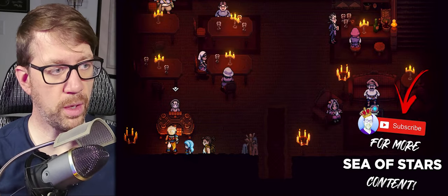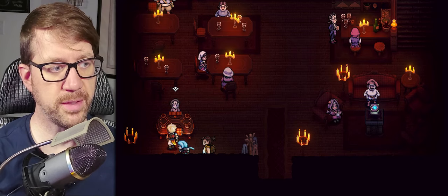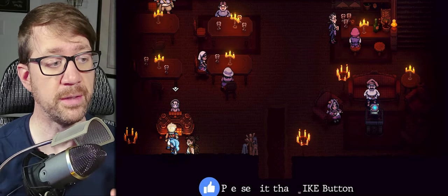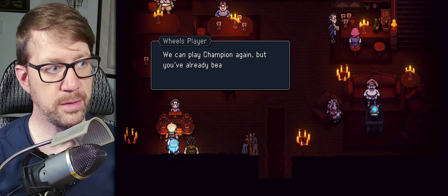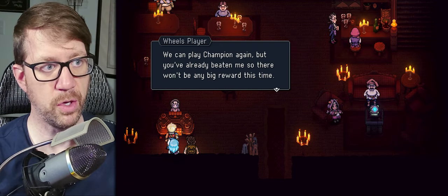Hey, what's happening guys, Oxford King here and welcome back to another Sea of Stars tips and tricks. This time we're going to be talking about the minigame called Wheels, where you use the figurines. You're going to walk up to one of these tables that you see right here and go ahead and talk to this NPC.